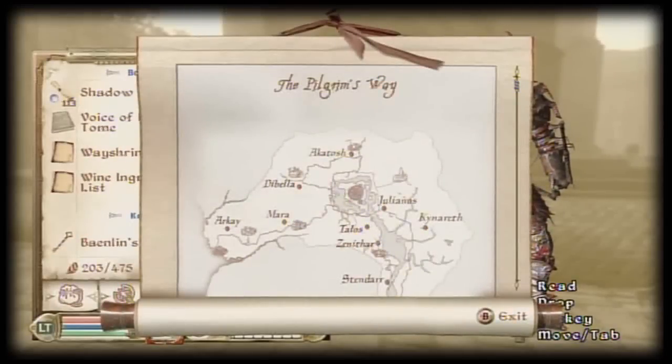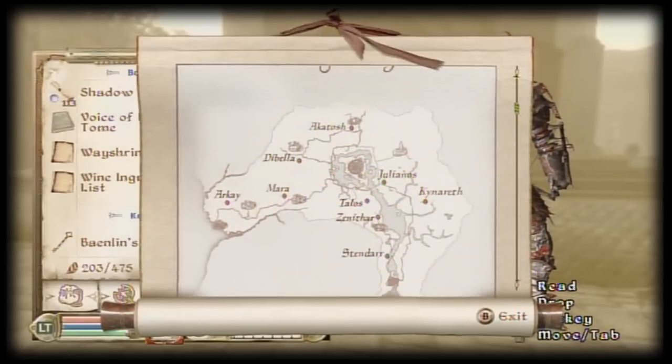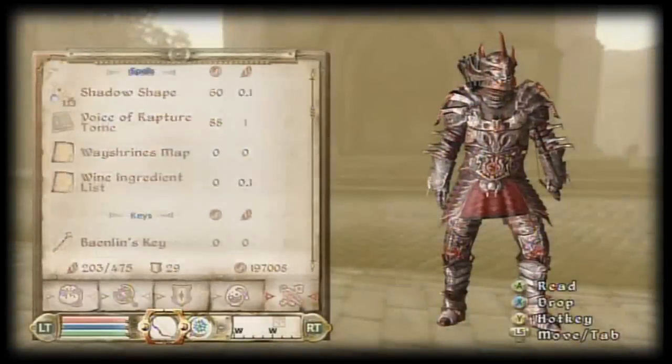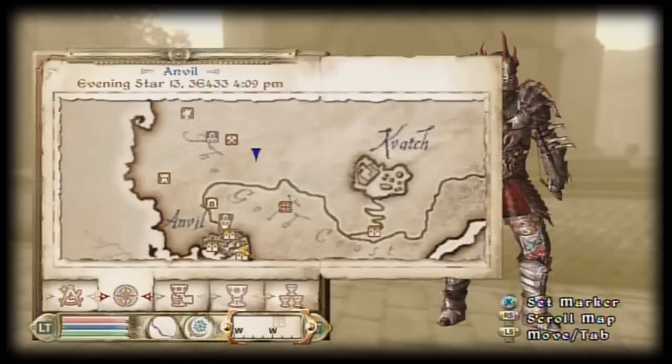The way I find wayshrines is I look at the wayshrine map, then I try to find some landmarks — like a bump in the road — relative to where the wayshrines are located on the map. Then I mark it, fast travel to the nearest point I can, and then move towards my marker.